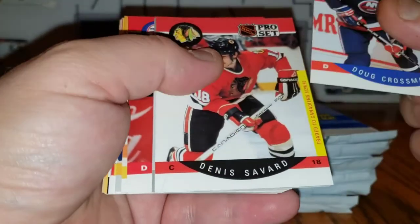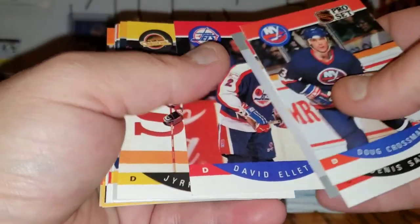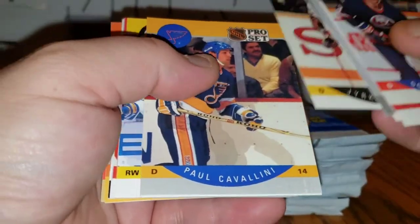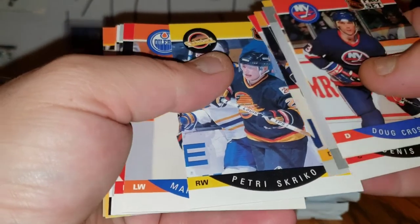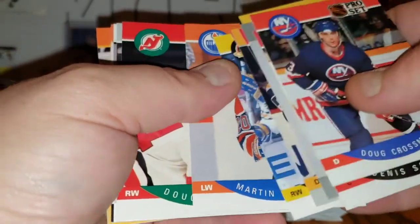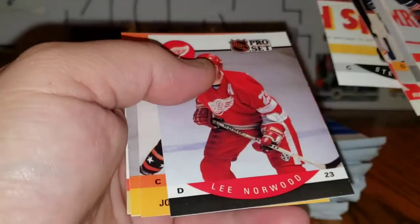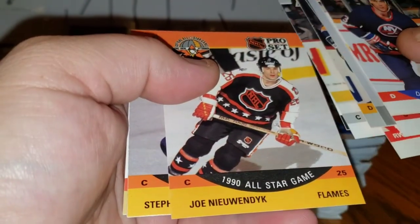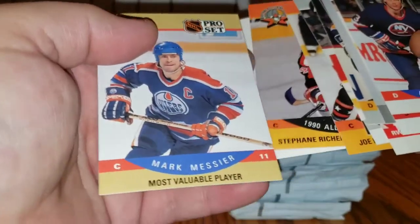Doug Crossman, Dennis Savard, the Calder, Dave Ellett, Yurki Lume, Paul Cavallini, Sylvan Terjean, Petrie, Sakrico, Martin Jelena, Doug Brown, Steve Casper, Lee Norwood, Joe Newendike, Stefan Richet, and Mark Messier MVP.